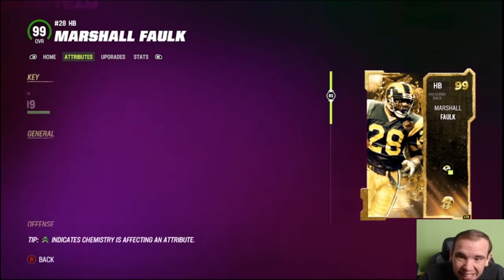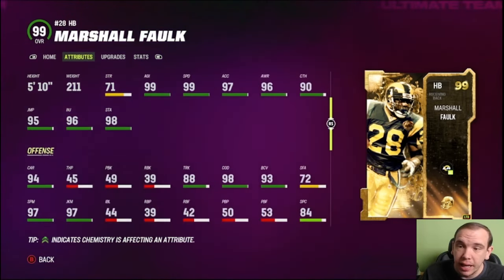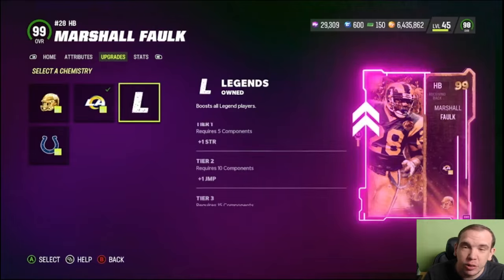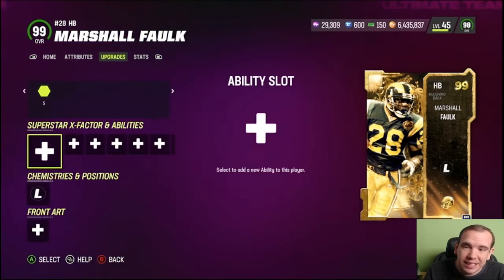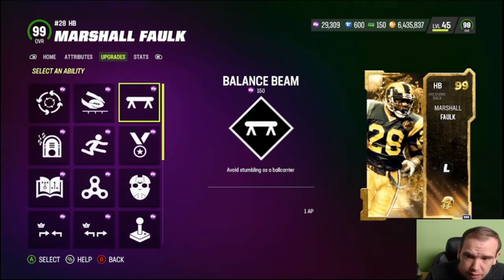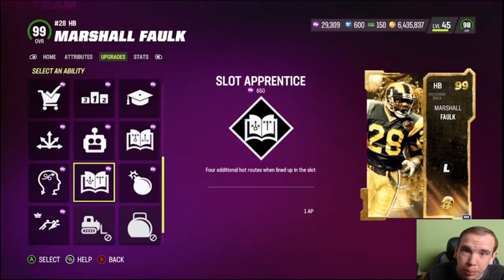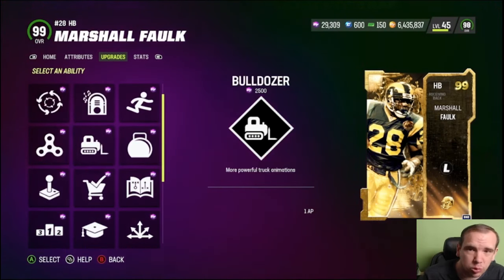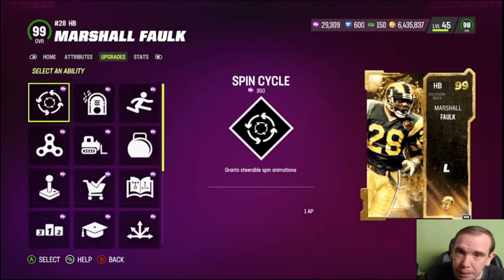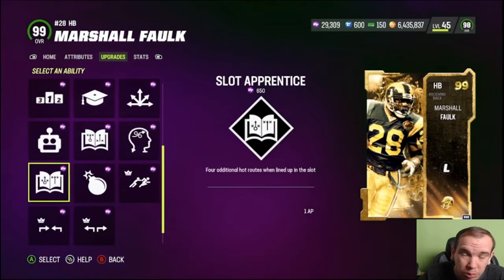Marshall Falk 99 overall. 1.6 million coins I paid for this card and he's not cheap, right? 99 speed, 99 agility. This guy's going to be a little bit better than you think. No crazy X factor. However, he's not going to get freight train like Flash or Gus. He's a 99 so his abilities should be great, and he's going to get Bulldozer, which is important for being able to truck compared to other speed backs that can't truck. That's going to be a good thing because it can kind of bail you out in certain situations.